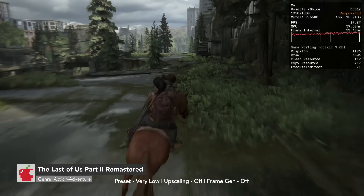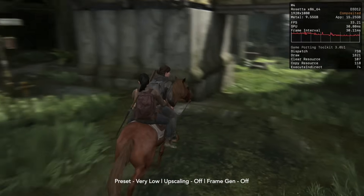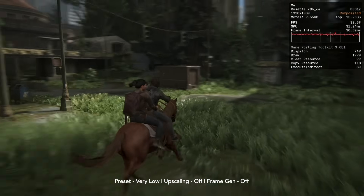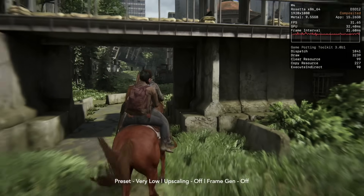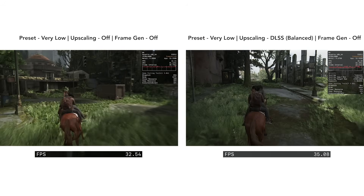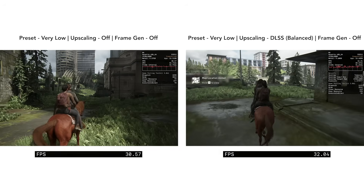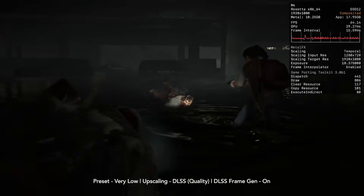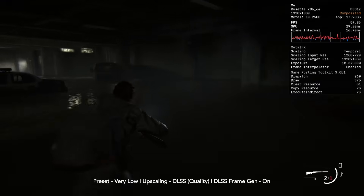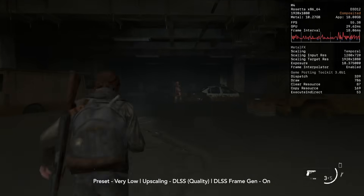Our last game to take a look at is The Last of Us Part 2. This is also a very demanding game to run, and to actually get it to be somewhat playable, we have to run it at a very low preset at 1080p. Even at very low preset, I would argue that this game still looks pretty good. Enabling DLSS Quality Mode uses a scaling input resolution of 1280 by 720, which provides slightly better performance. With Frame Gen enabled, we are hitting 60 plus FPS, although Mac Pro Tips is showing an indoors location, so it is probably going to be different when exploring outside, and it may go below 60 FPS.